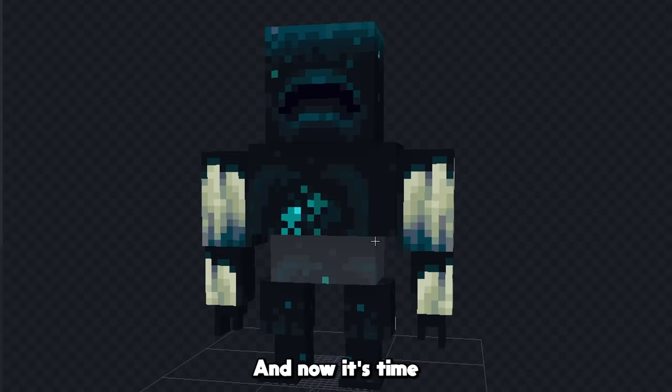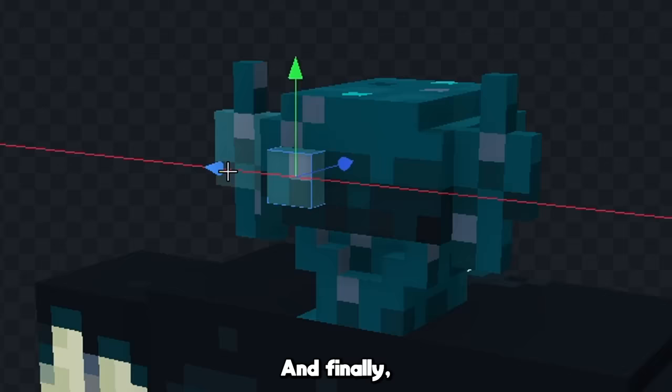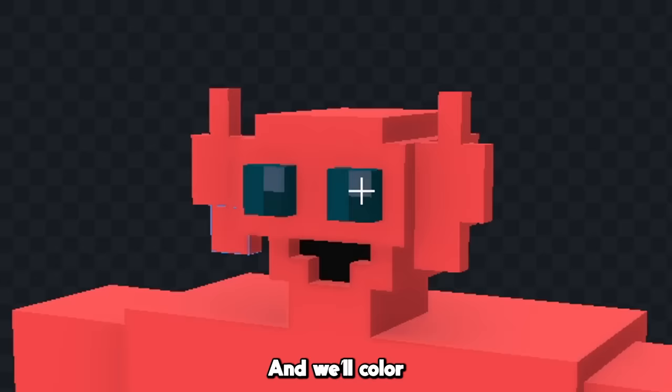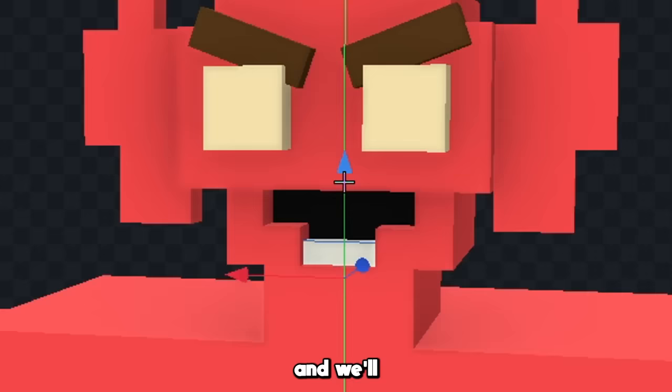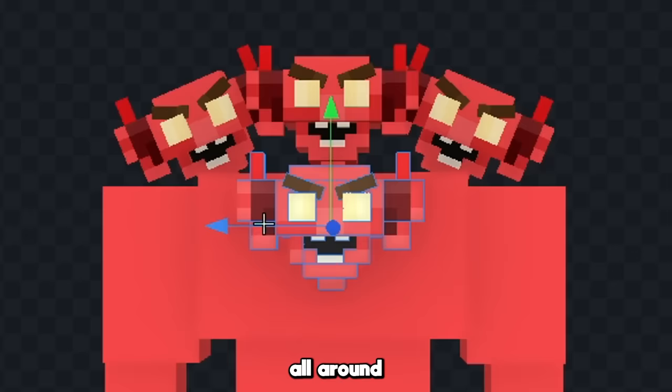Let's start by making this cube a lot smaller, and we'll give him an ear like this. Now let's start to shape the bottom of his head a little more demon-like, and finally we'll give him some eyes. And now we need to color this guy in, because obviously we aren't gonna use these colors. So let's color his whole body light red, and we'll color his eyes a lightish yellow. Now let's give him some brown eyebrows, and we'll give him some scary teeth like this, and now let's just add a bit of texture all around his head.